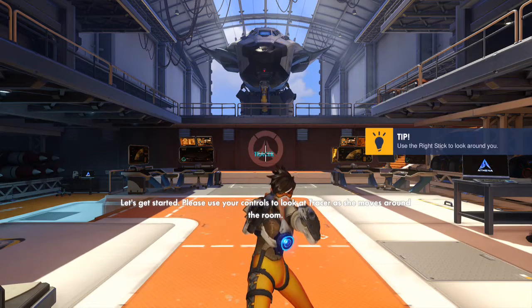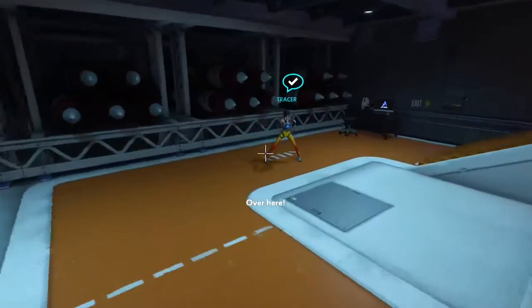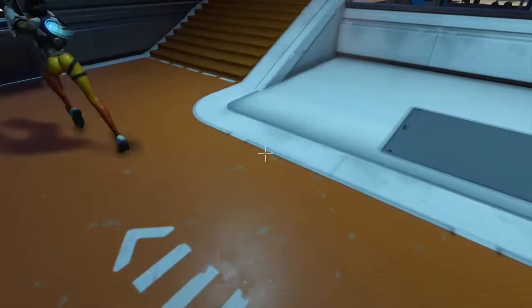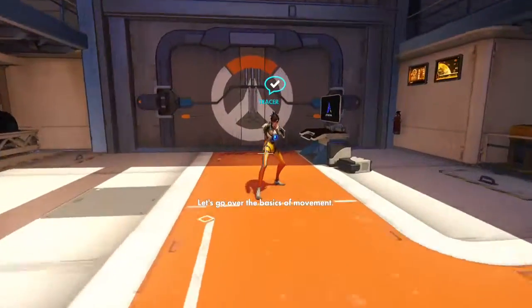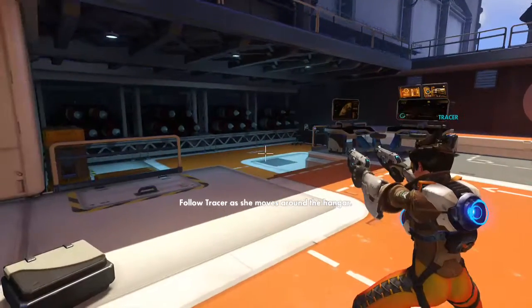Please use your controls to look at Tracer as she moves around the room. Over here! Excellent. Now watch Tracer run to the center of the room. Here I am! Let's go over the basics of movement. Follow Tracer as she moves around the hangar.